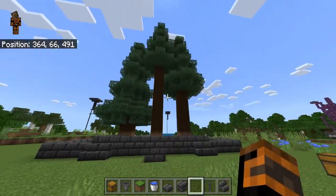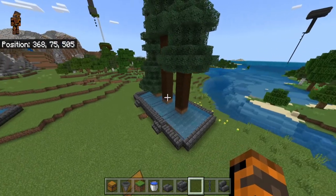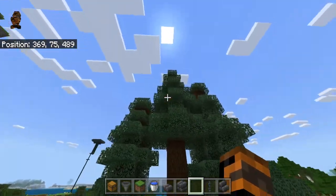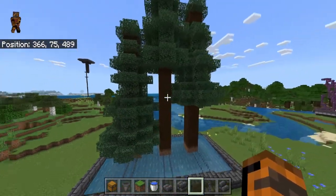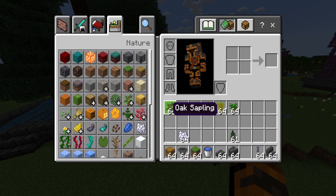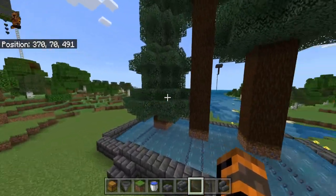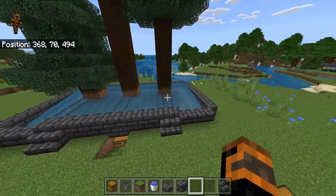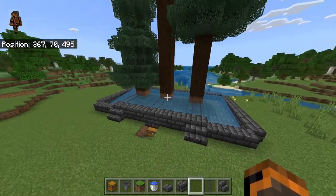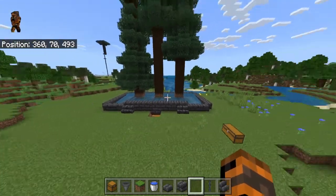I'm going to make a simple and easy tree farm. You can grow any kind of tree you want and get as much wood as you want. You can grow big giant spruce trees, which give the most wood in a short amount of time. You can do oak, spruce, birch, jungle, acacia, or dark oak. You can probably do nether types too — just switch out the dirt with netherrack or crimson nylium.